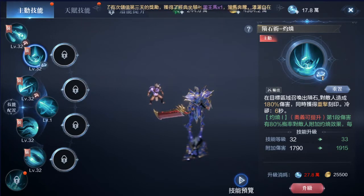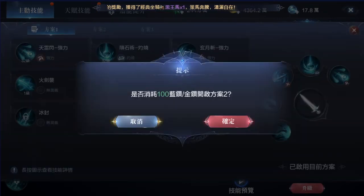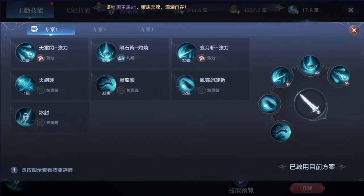Usually there are only five skills at one time that you can use. As you progress, you may want to unlock more combo skill sets using 100 blue or gold diamonds, so you can make it more customizable — like one set for PVE and one set for PVP.